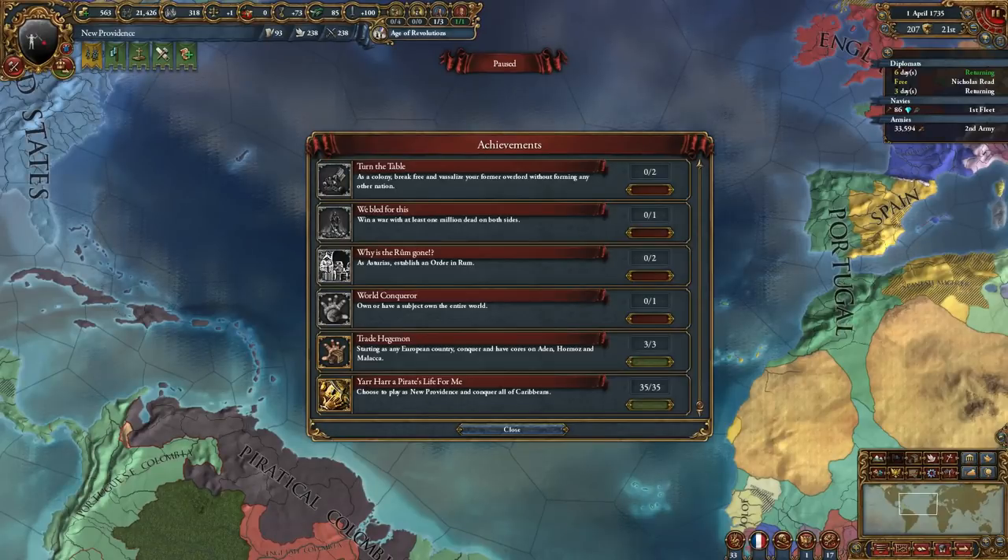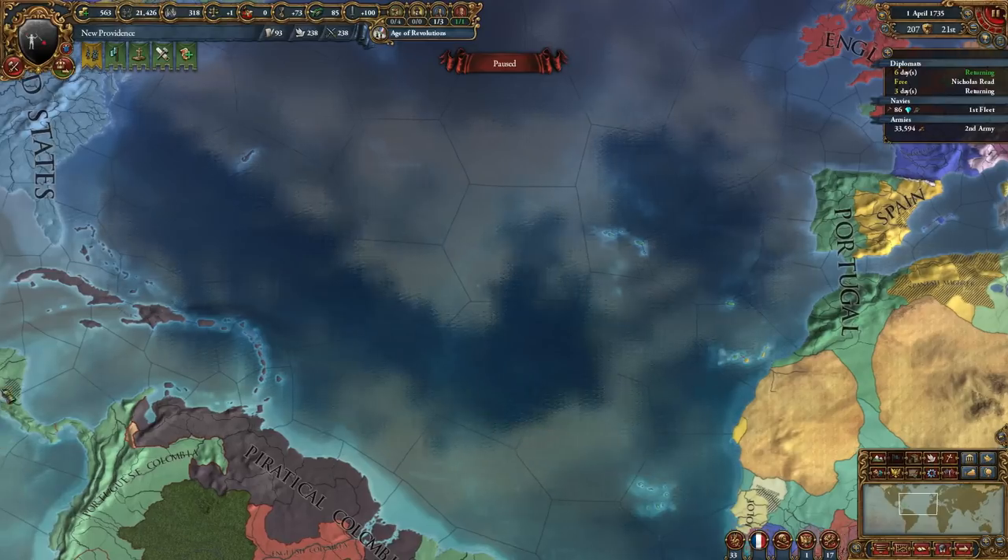Hello and welcome to Europa Universalis 4. I am Lord4 and here with a guide on how to do Yar Har, a pirate's life for me. Choose to play as New Providence and conquer all the Caribbean.